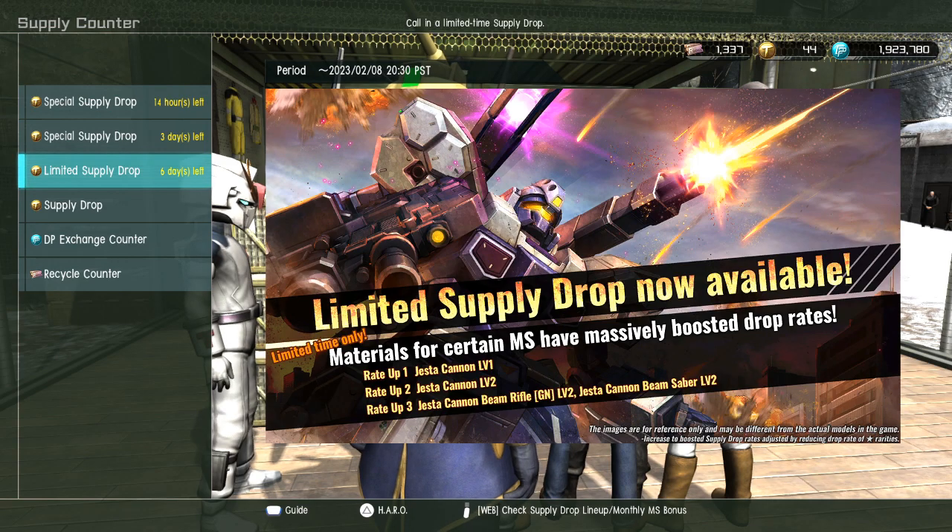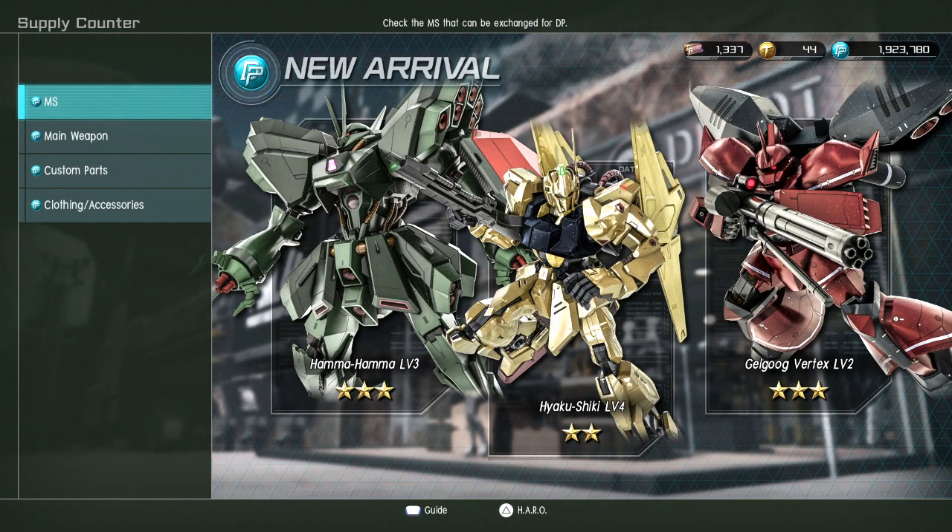Let's see what we have in the DP shop. We have Haikushiki level four, Hamahama level three — that's been in there — Gogu Vertex level one and level two, which are really good, and Haikushiki level four, an OG fun suit which I will always defend, at least in its time of prime. Newer raid suits are out here doing wild things.